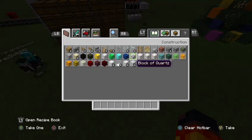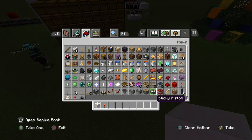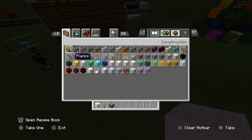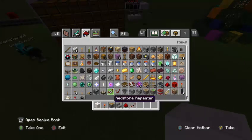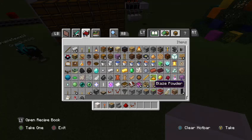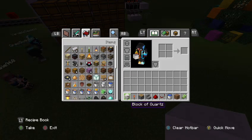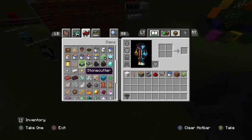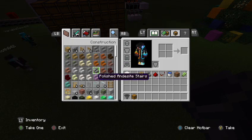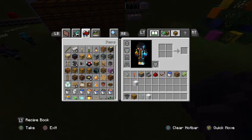I'm going to get a block of quartz, and I don't have the materials memorized but I'll get the ones I do remember: a redstone torch, a piston, stone stairs, redstone, water bucket, dirt, and sugarcane. I think that's about it. All right, let's start building it.